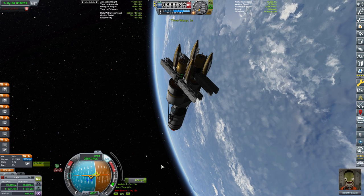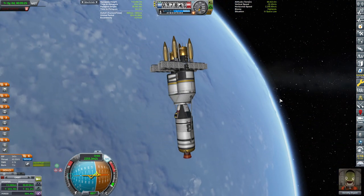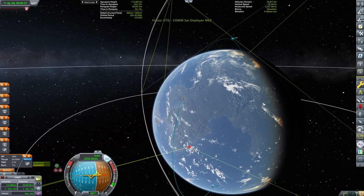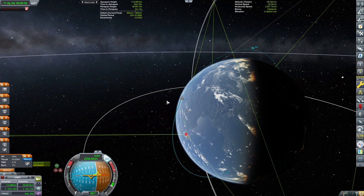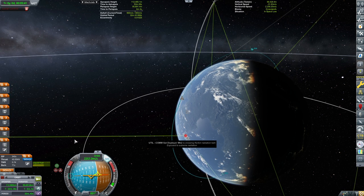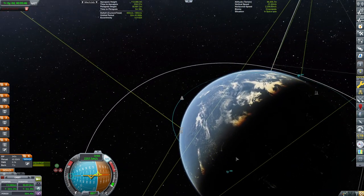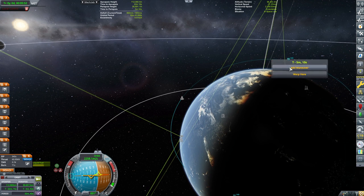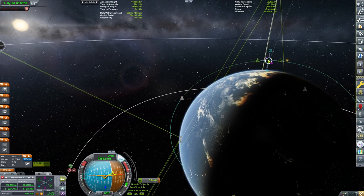I always plan these perfect orbits at 100 by 100 and then settle for 110 by 90. I think it will be fine. Dorothy doesn't mind - she's happy as a doorknob. Time to earn your big bucks, Dorothy. We will be going all the way to the north pole of Kerbin and then deploying a satellite that will be going southwards.